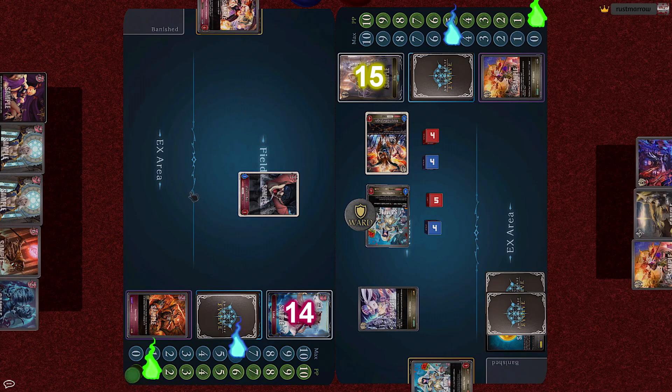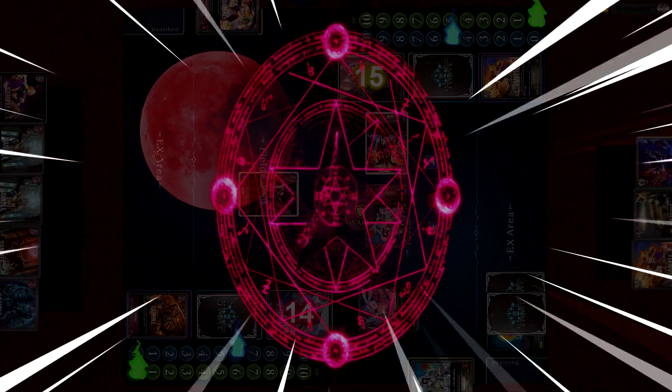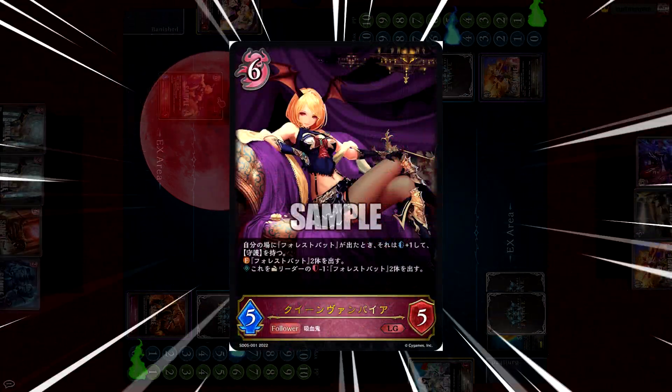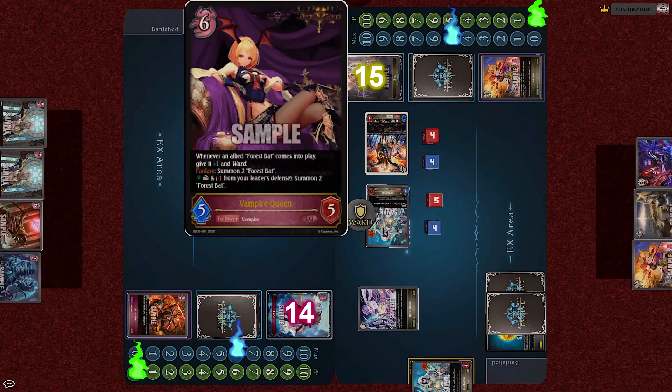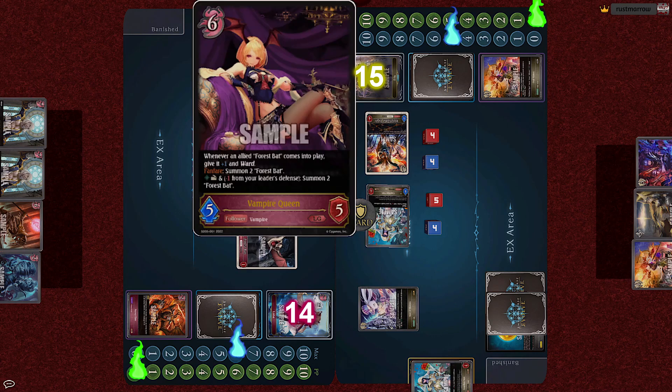Now for 6 cost, cover your necks — the seductress of the night has come out to play. The legendary Nightmare follower, Vampire Queen, enters the fray. A 5-5, and on fanfare, summon 2 Forest Bats. And with her continuous effect, whenever an allied Forest Bat comes into play, give it plus 1 attack and Ward.